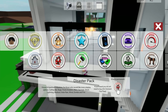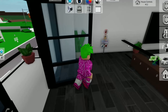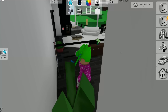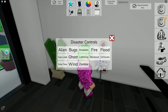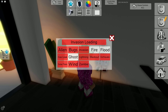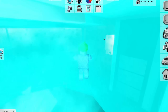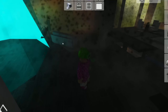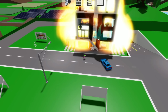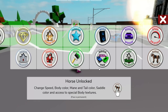Let's check out the Disaster Pack. In a tablet you can choose from a lot of options: alien, lightning, blackout, earthquake, zombies, wind — you can basically turn your house into a complete nightmare. I clicked everything at once and it's complete madness inside the house right now.